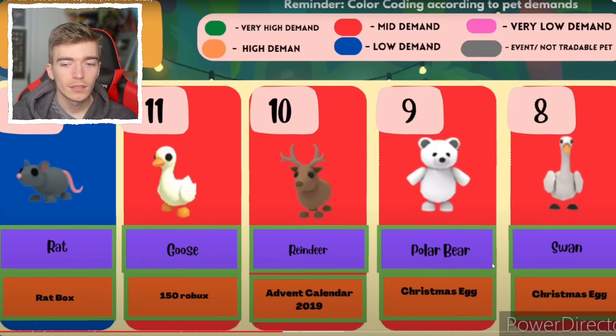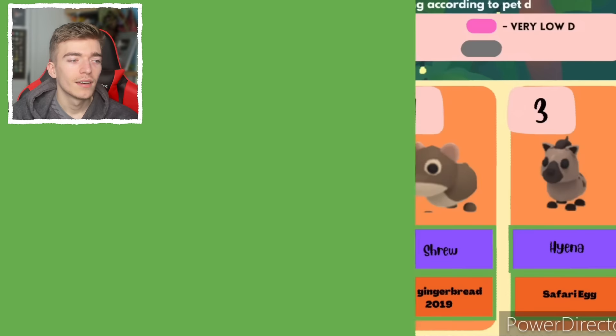The rat, the goose, the reindeer, the polar bear, and the swan. The reindeer came out of the advent calendar — is that true? I'm pretty sure you got it from the Christmas egg, right? Am I wrong? Maybe it's both.